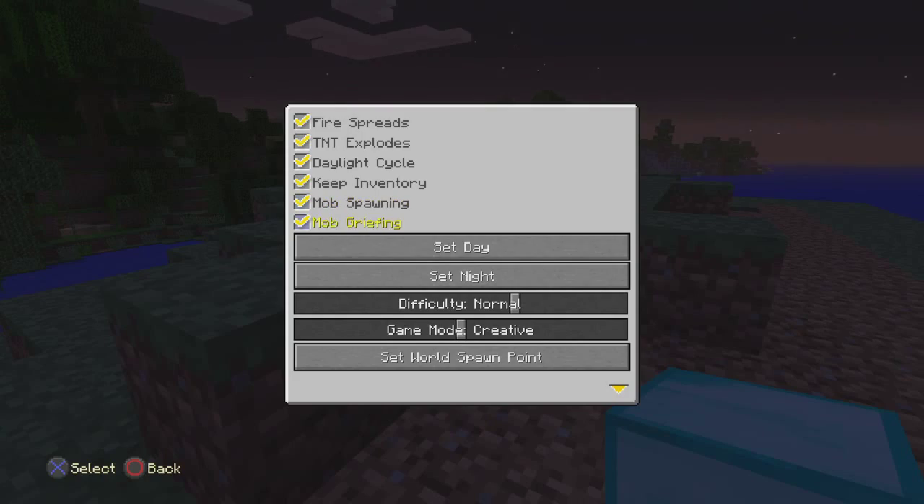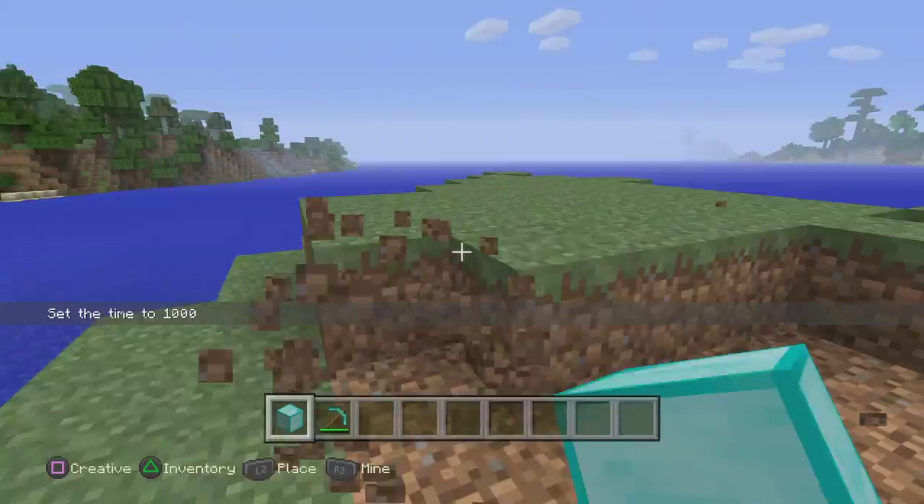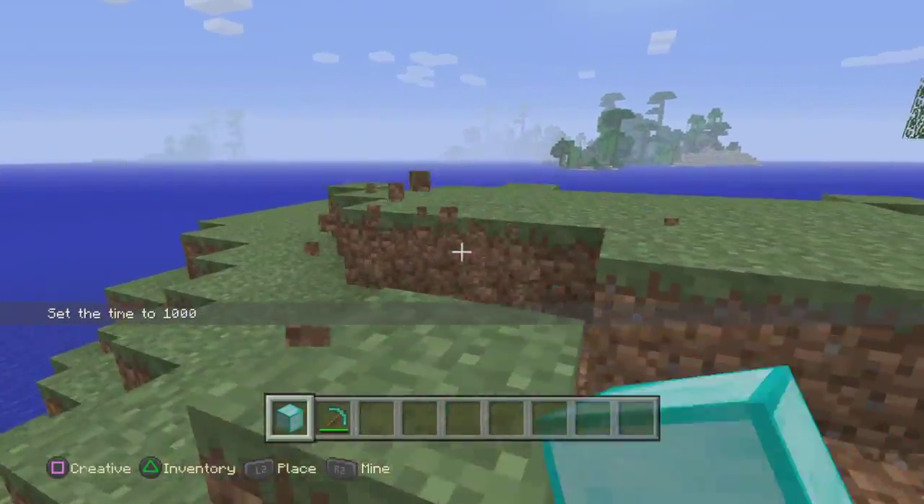They added Acacia wood, which is the one that appears in the savannahs — kind of orange — and the Dark Oak wood from the roofed forest biome.